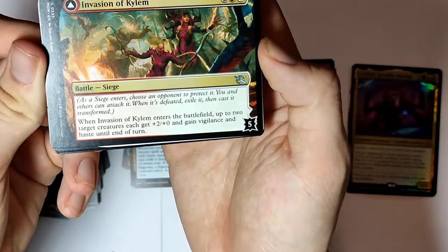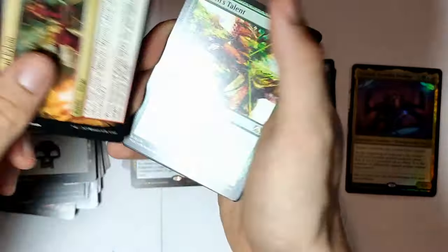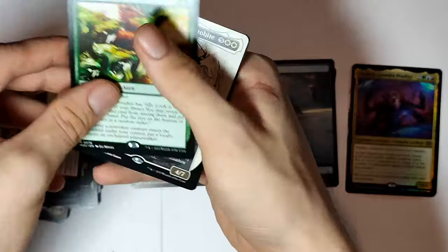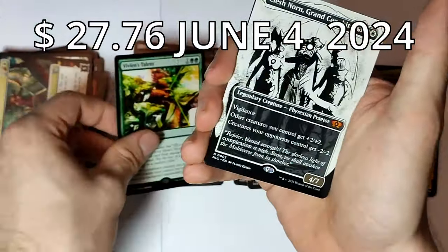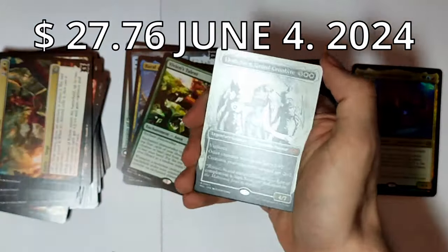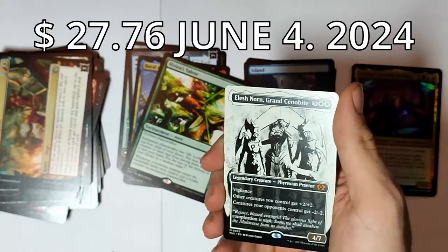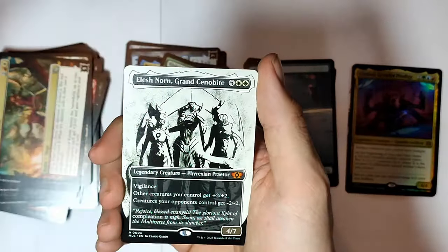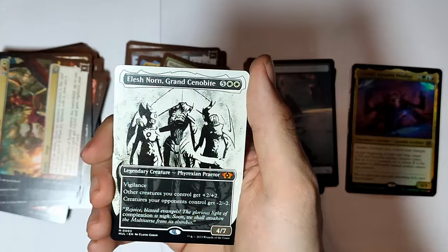Invasion of Kylem — I believe that's how it's pronounced. Wyvern's Talon — so that's our rare. No way. No way — you're not doing this to me. Not today. Third mythic — Elesh Norn, Grand Cenobite.